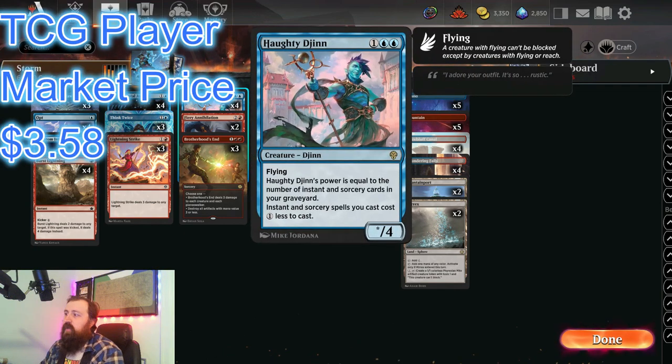Then we have Haddidijan, which is another win condition. We play 4 of them, and for every instant or sorcery we play it gets bigger. It also reduces the cost of some of our instants and sorceries — so if we have a Think Twice in the graveyard, it's back to being 1 and a blue. We lose a power on him, but we can cast it for its original cost. Or we can make a Lightning Strike become a Lightning Bolt, where it deals 3 for 1 red. It just helps the deck overall and gives it another win condition.